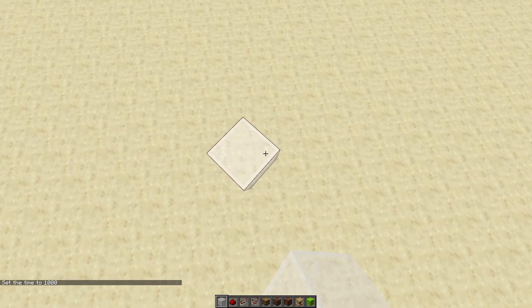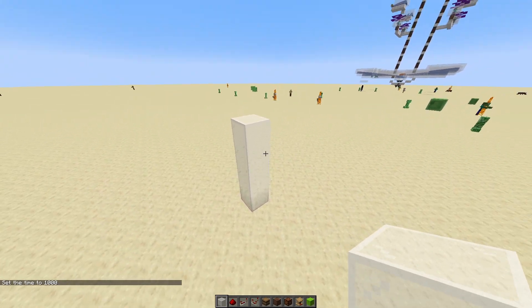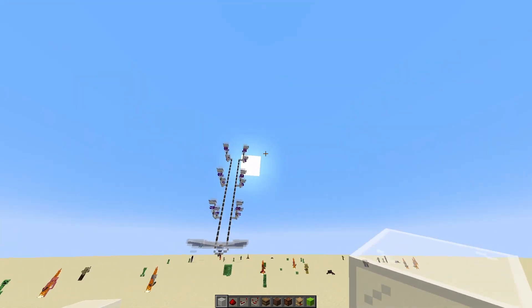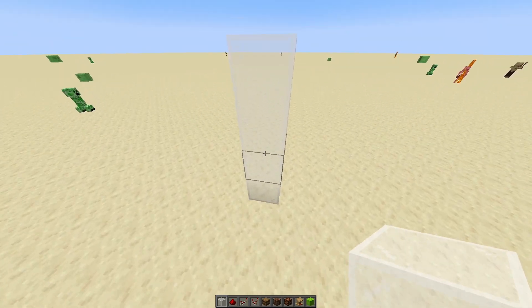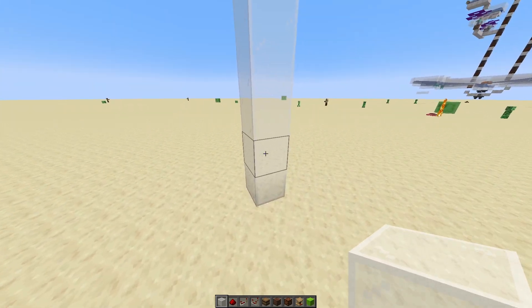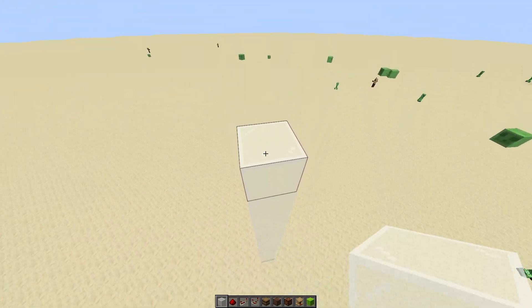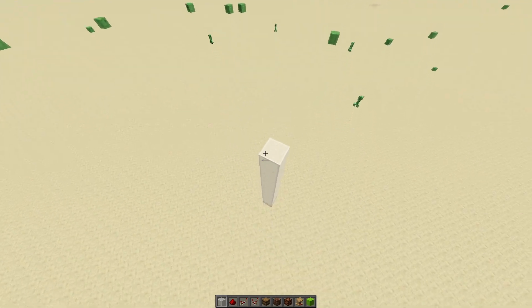We have to count 16 blocks from the floor, because the villagers can spawn an iron golem in a box of 32 by 32 by 32 with them at the center. So 16 blocks from the floor should prevent them from spawning any golems in here. So 2, 4, 6, 8, 10, 12, 14, 16 — and we're gonna do one extra just in case.